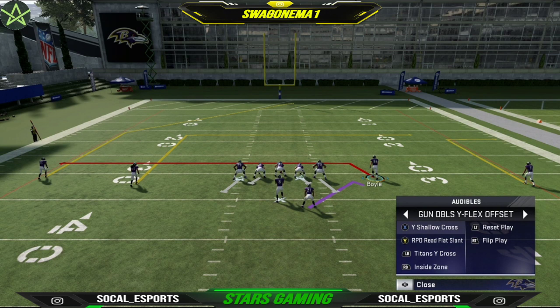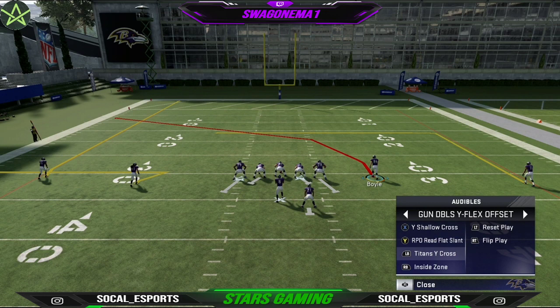In this mini scheme, we have Wide Shallow Cross, RPO Read Flat Slant, Tight End Wide Cross too as well, and then Inside Zone — which is kind of basic, so we're never going to go through that.